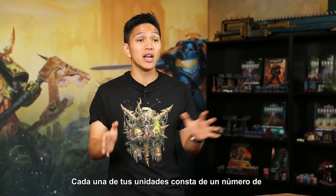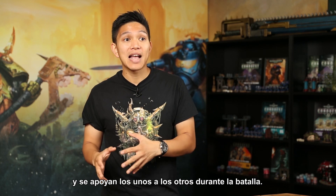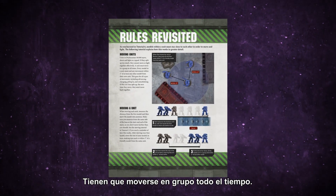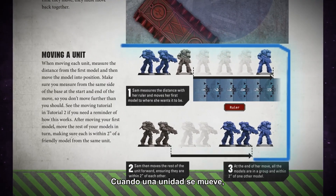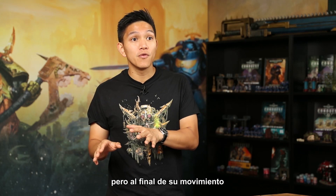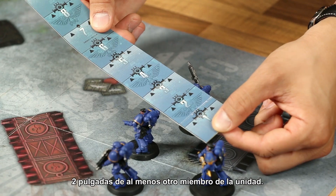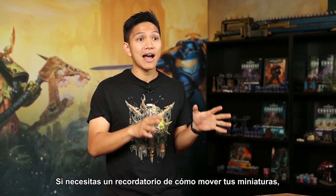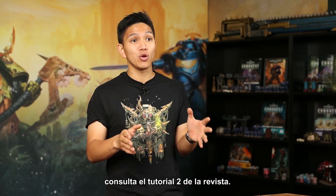Each of your units consists of a number of warriors who stay together and support each other throughout the battle. They have to move as a group at all times. When a unit moves, each model can move up to the unit's move value, but at the end of their move, each has to be within two inches of at least one other member of the unit. If you need a reminder of how to move your models, check tutorial two in your magazine.